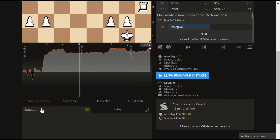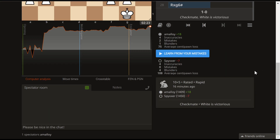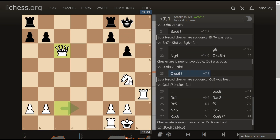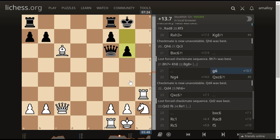This one's already computer analyzed. I don't understand why — has it just noticed I'm a cool enough player? Is this the benefits of being a 1400 — you get your games computer analyzed already? I don't know. I don't think 1400 — maybe, maybe, could be. It's a mystery. That's a cool checkmate that I did not deliver intentionally. Lost — forced checkmate sequence. Mate in nine. Darn it — I dropped mate in nine.